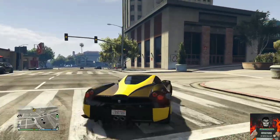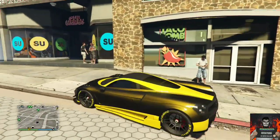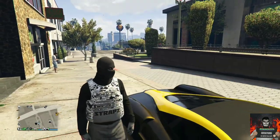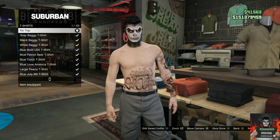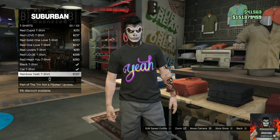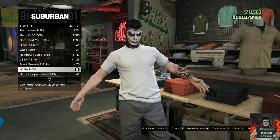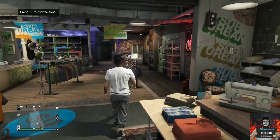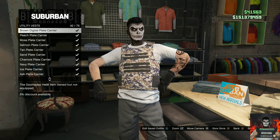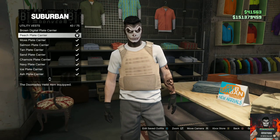Make sure you have your outfit ready that you want the cop belt on. Then make your way over to any clothing store on the map — it doesn't matter which one. Go to the top section, go over to t-shirts, and apply any t-shirt you want — it doesn't matter which. Then back out once, go over to the utility vest, and purchase the peach plate carrier.